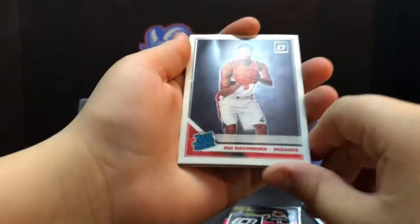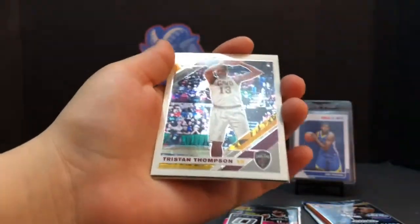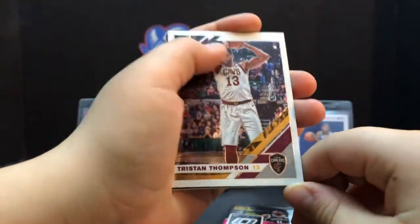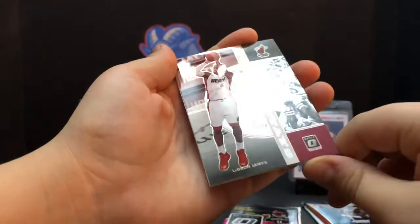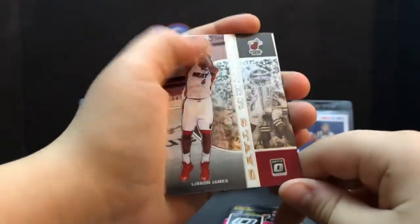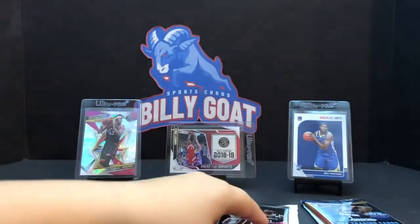Now Optic pack two: Rui Hachimura on the front. Tristan Thompson. LeBron — 'Winner Stays.' And Eric Gordon. Very good.